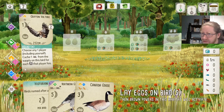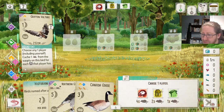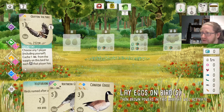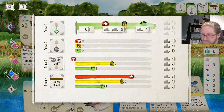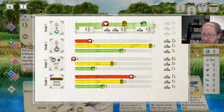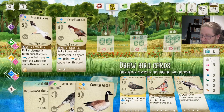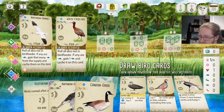We get a free Berry — that's nice. But we are also gaining four Rodents for the Gryphon Vulture. Hopefully it will soon turn out there's a card for us to play in the Grasslands.